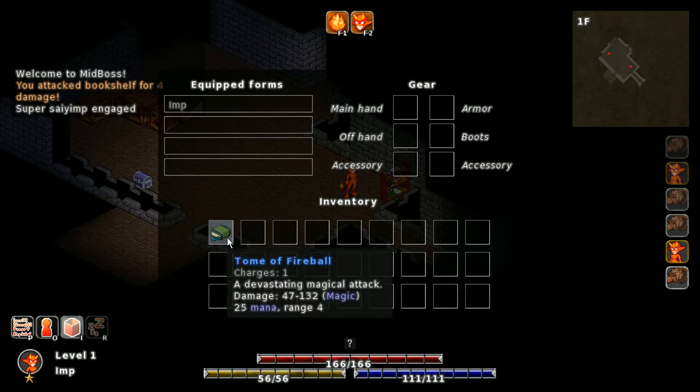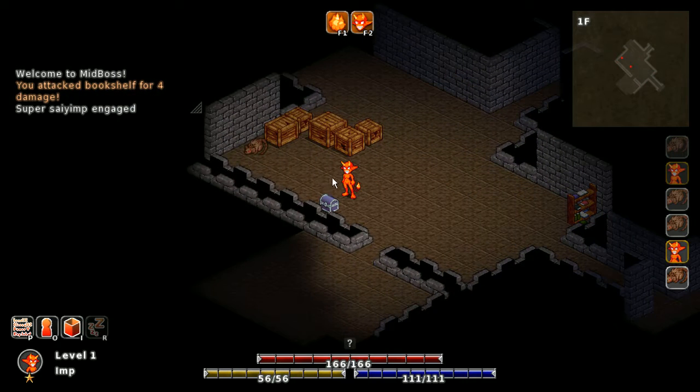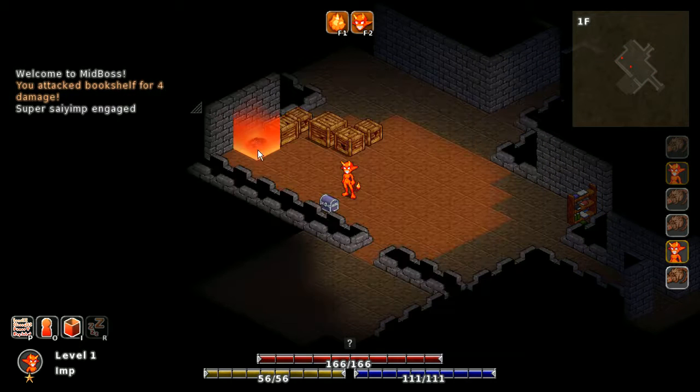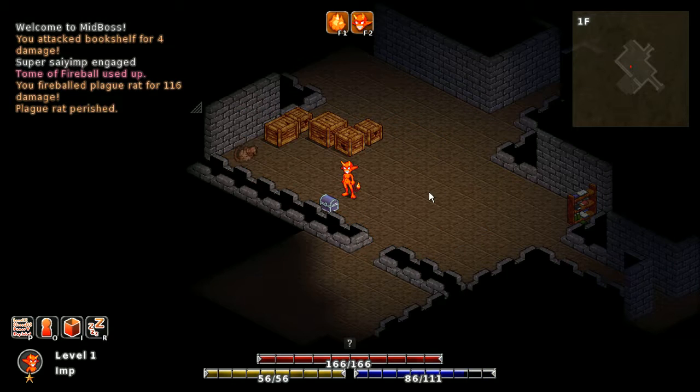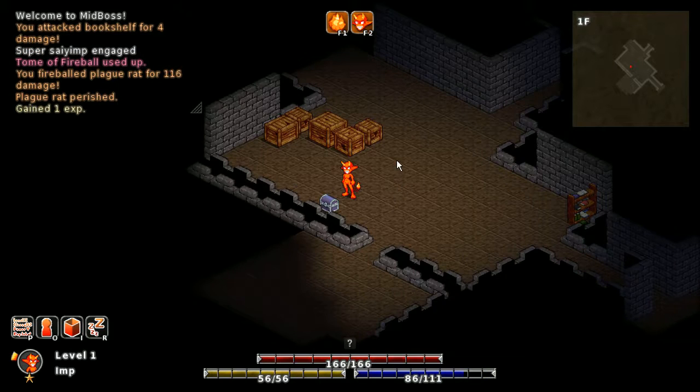So I added Tomes — they're like active abilities, and you can use them a limited number of times until they're used up. This one I can use once. They just give you access to one use of a certain ability. Let's use this to fireball that. And it's gone — it's amazing. So that's new.